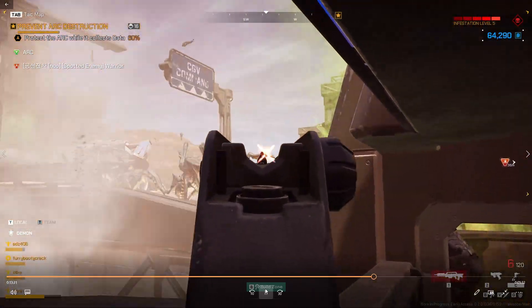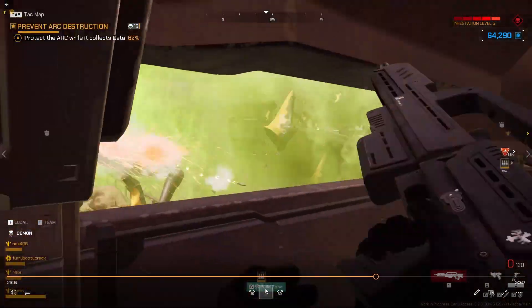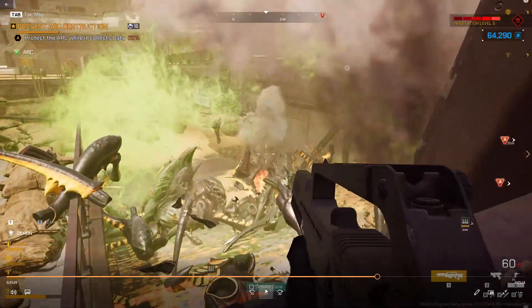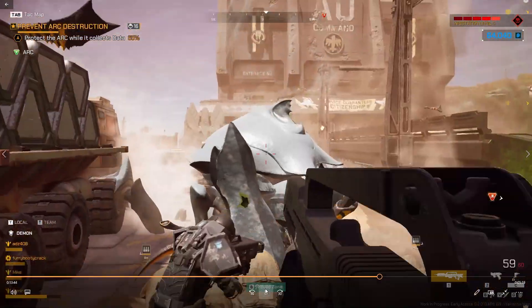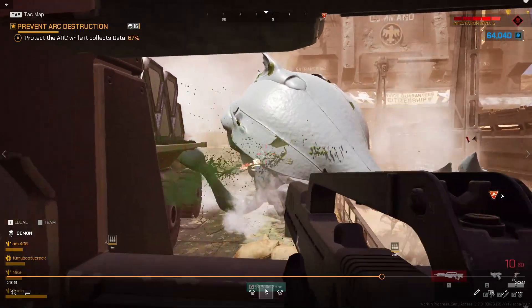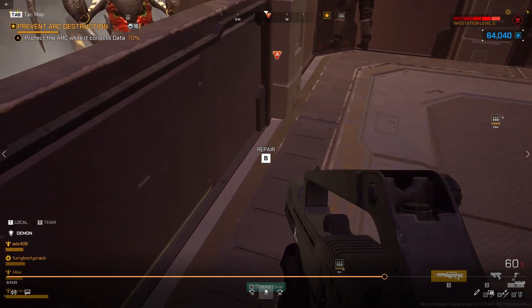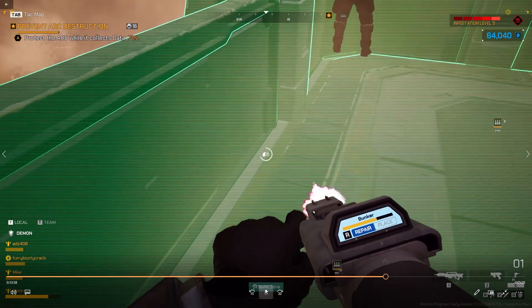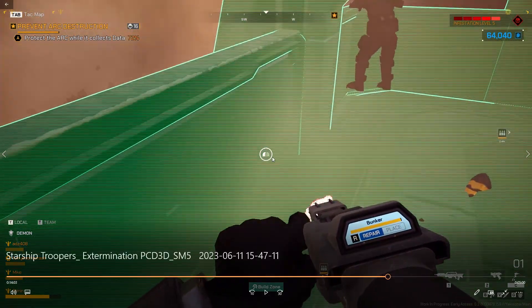The ARC has now collected 60% of the data. I'm down to 60 rounds and there's a big bug — well-armored — right there. Somebody takes it out. I've got 60 rounds total and I'm trying to repair the bunker. You can see the little repair circle indicator. The bunker has taken a lot of damage so I'm just trying to keep it from collapsing.